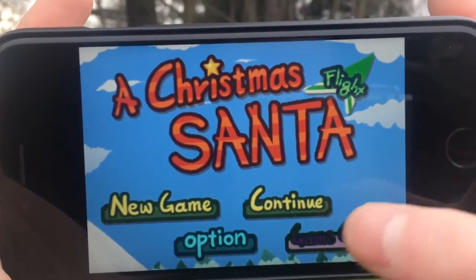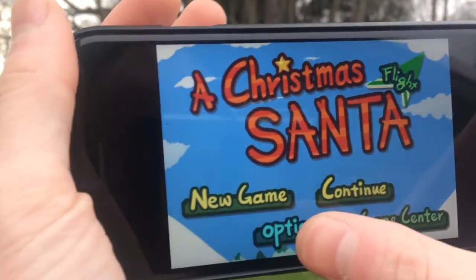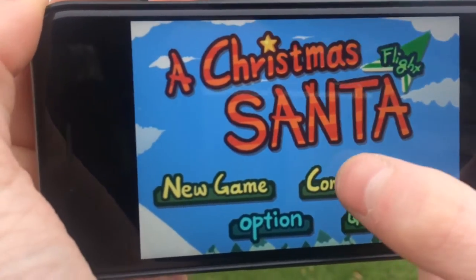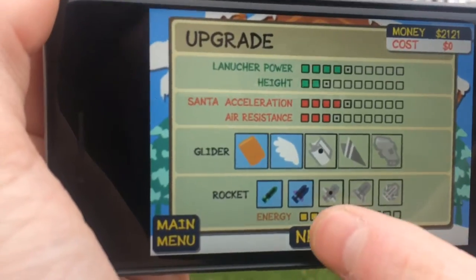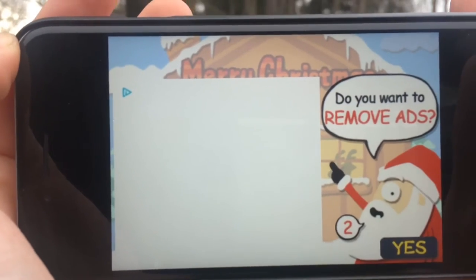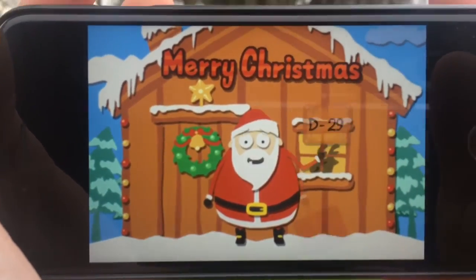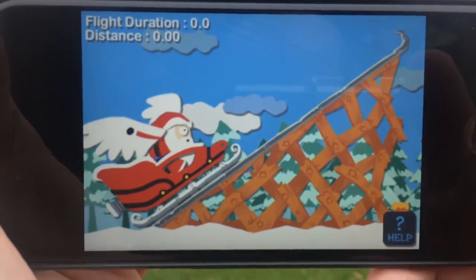Getting into the app here, you see on the home screen you do have a Game Center button, so you get achievements and leaderboards. Over here you get options, which is basically just for your sound effects. Then you can start and continue a game. You do see there are ads here, though they don't seem to be working. In theory you can remove them, although it's one of those apps that doesn't even tell you how much it costs — it just asks you to enter your password. It's probably only a dollar or something, but I haven't done it.